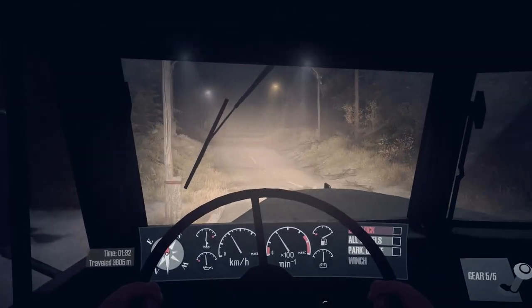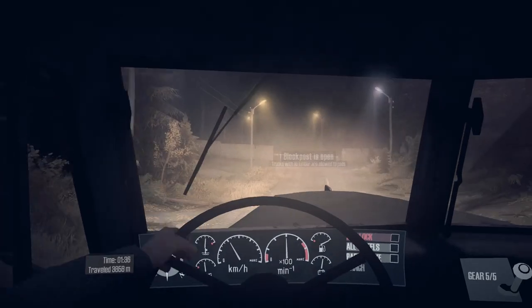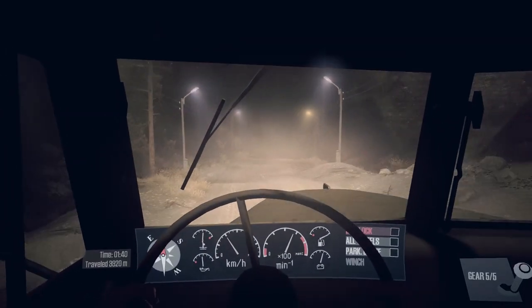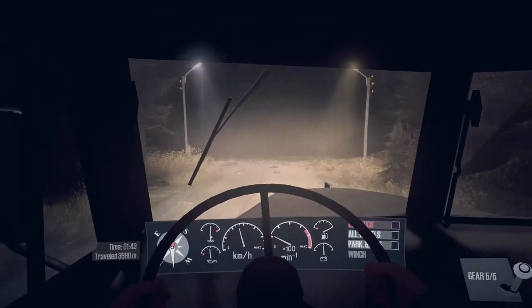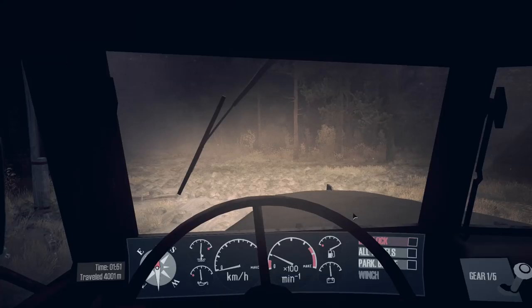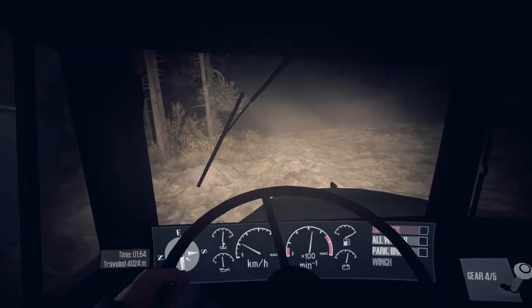In cockpit driving, nice and easy here - no diff lock required, no all-wheel drive required, you can save a bit of fuel as well. Here's the border crossing, which is fine. It's a lovely evening - all the atmospherics you can get, almost looks like a horror game. We're going to continue down here, and then when we come to this sort of mess, take our diversion left and head to the lumber yard - well, the log yard.